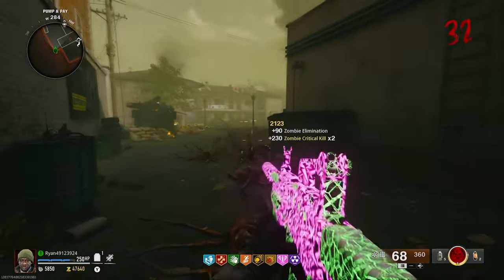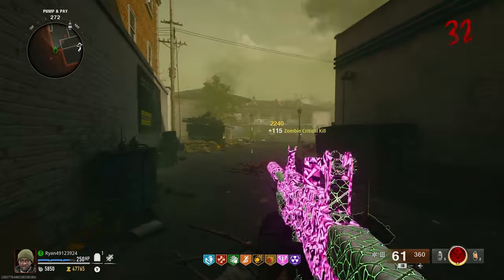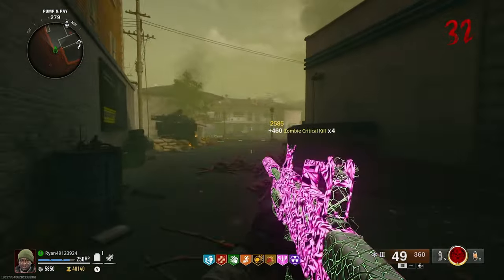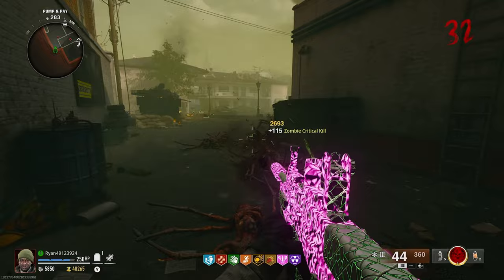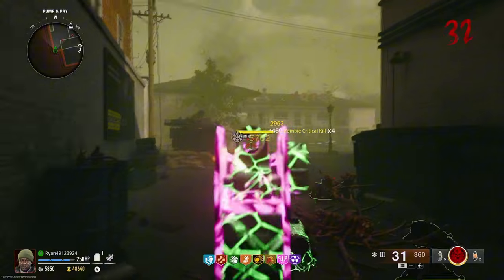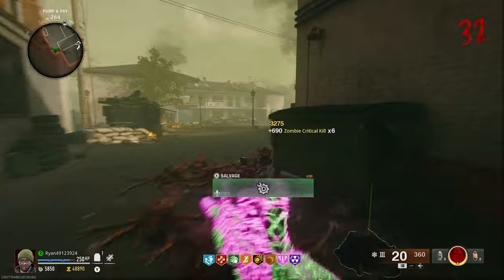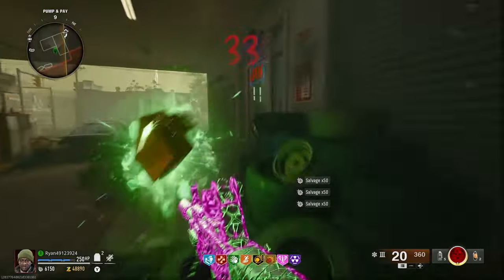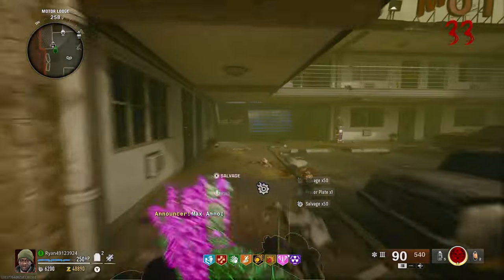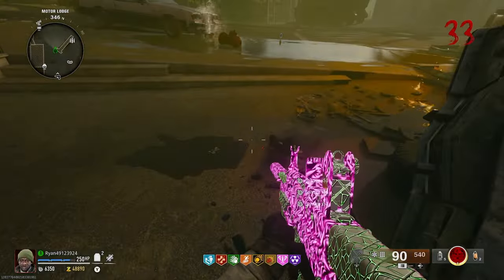Another issue is that when you get to higher rounds on Black Ops 6 Zombies, your gun becomes completely useless past about round 30. With the vermin spiders they're quite easy to kill because they've got low health, but when you're killing normal zombies and you've got manglers and abominations spawning in everywhere, it causes major issues. Unless you've got the ray gun or the jet gun on this map, there's no point — it just takes too long to get headshots.